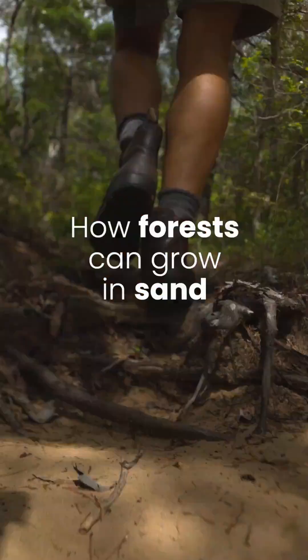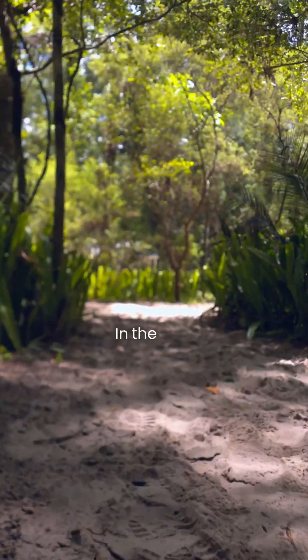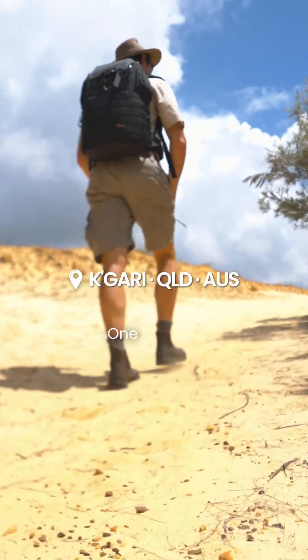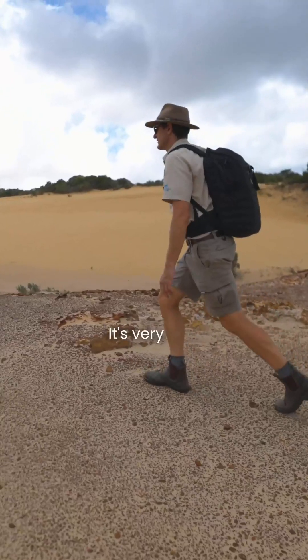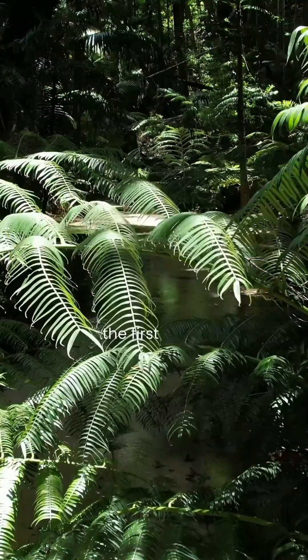The key behind sand dunes and all the plants living on sand has to do with something in the very beginning of the island. When you had nothing but bare sand here, there were two things that allowed the first plants to start growing. One of them was the sand was a different colour — like this sand here is orange. When sand first gets here, it's orange. It has a little coating on the outside of each sand grain, a mineral coating. It's very thin — a bit like the colour on an M&M — but that's the first food for the first plant.